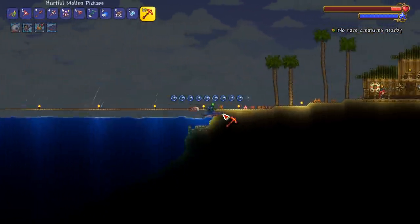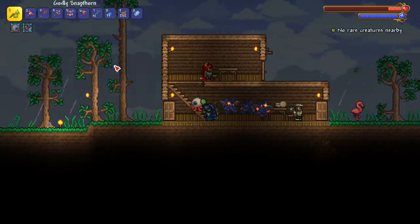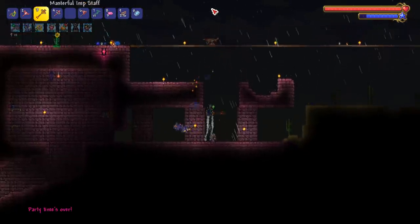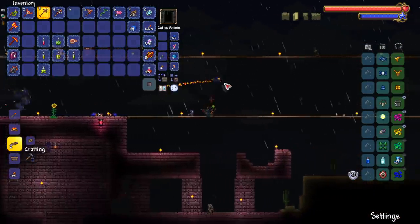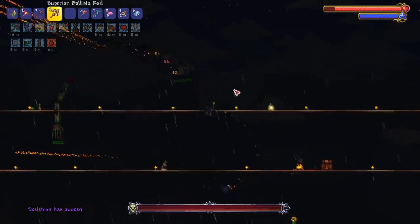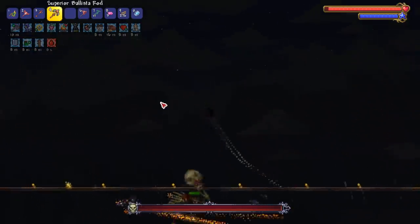We're getting closer to fighting Skeletron. I just want to grab a couple more things first - mainly the Terraspark Boots, so I need to get the lava charm, water walking boots, all of that. Then we'll fight Skeletron once I do that. Thanks to the fishing hook this may be an easy task now. It is time to begin our fight - let's buff up and we should be ready to go. I got so many things set up everywhere, this fight shouldn't be too bad - but we'll see.